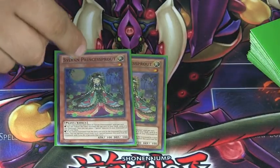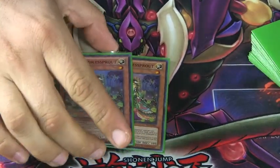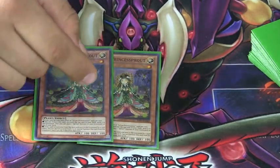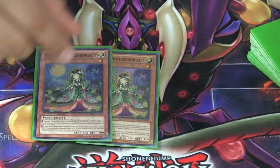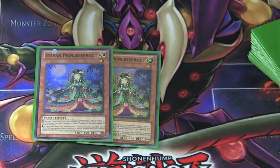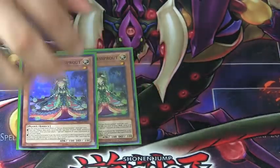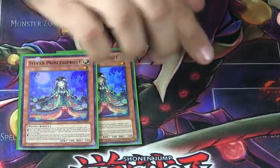Next, I run two Princess Sprout. She's recyclable, and you don't really need to see her more than three times. She's searchable as well — fantastic. She gets you your six plays off, and she gets you a lot of your synchro plays off as well. She's just fantastic, and I'm not sure I would consider doing a different ratio than that.